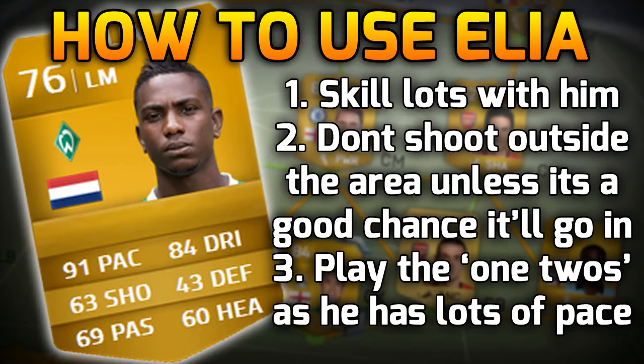So how do you use Elia? Skill lots with him — he's got 5-star skills, abuse it. Don't shoot outside the area unless you think it's a genuinely good chance: for instance, if there are no defenders in the way and it's not a particularly hard shot. He won't get them all, but some will just fly in. Play the 1-2s and abuse that pace — 91 pace. I don't like to encourage pure pace play, but it's in the game. EA Sports — it's in the game.